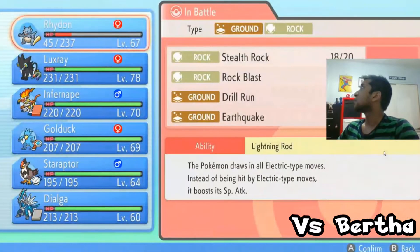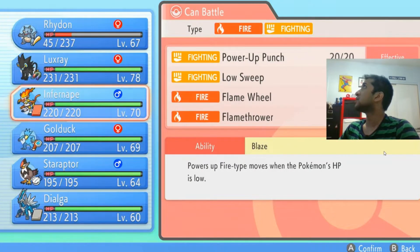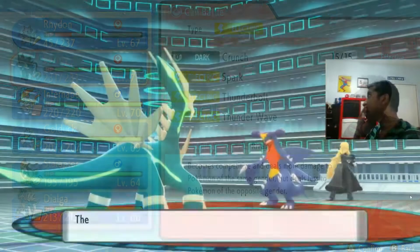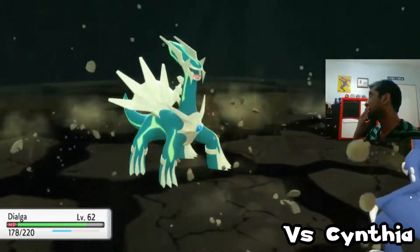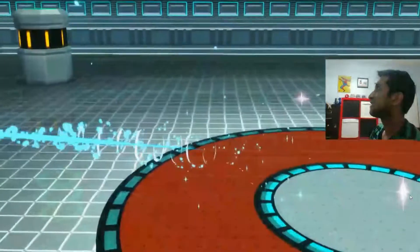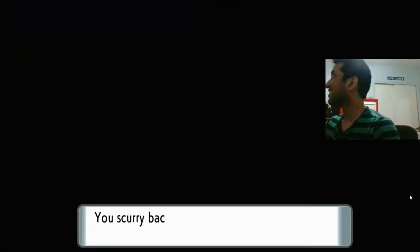I took on the Elite Four in Pokemon Brilliant Diamond for the first time, and it did not go well at all. I don't have anyone super effective — this lady's hard to beat. Not having a Grass-type was a huge setback for me, and it made the Elite Four pretty tough. On top of that, Cynthia absolutely obliterated me, so I knew I had more preparation to do.